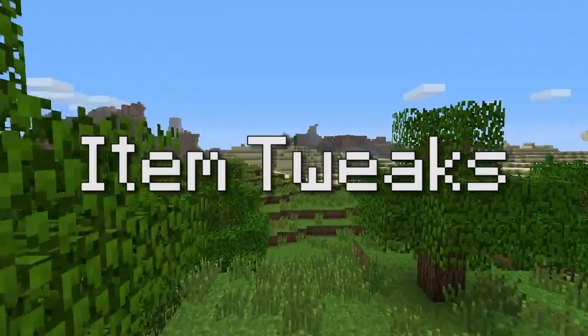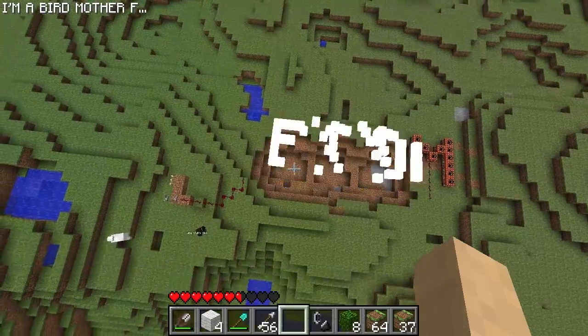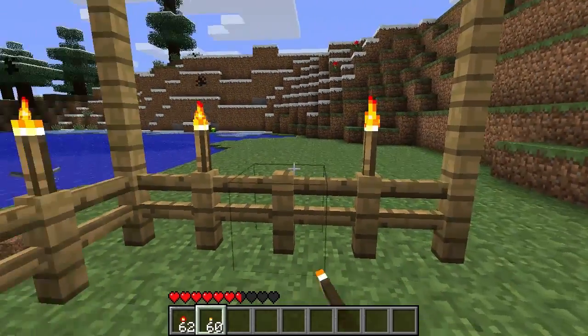Apart from that, it's just a couple of tweaks to existing items. TNT now has to be set off with fire or with redstone. Fences are now stackable — so I can finally build a lamp post without having to do any algebra. You can also pop torches on top of fences now.